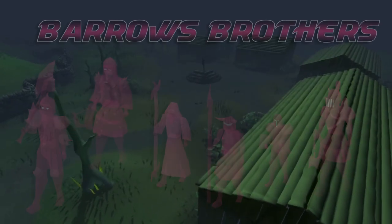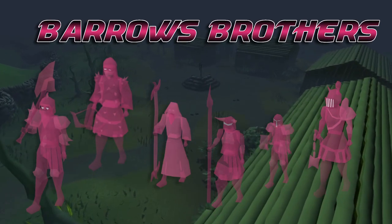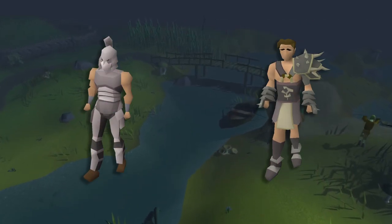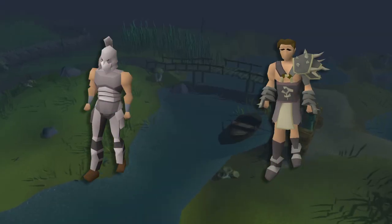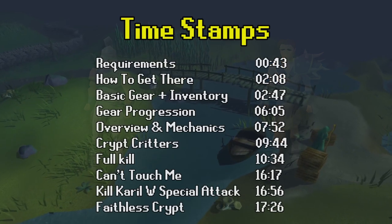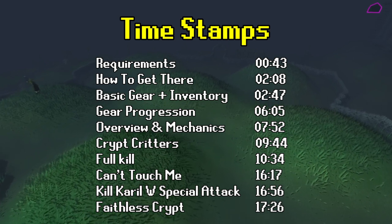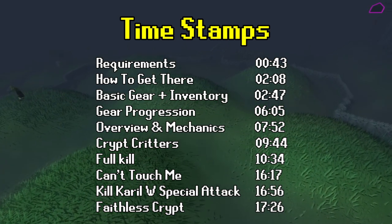Welcome everyone. In today's video we're looking at the Barrows Brothers, one of only four bosses in RuneScape without a pet. This video is made for both main accounts and Iron Man. If you're already familiar with Barrows and just looking for a reminder on what NPCs to kill in the Crypt, jump over to the Crypt Critters section. As usual, you can find timestamps in the description or the progress bar.